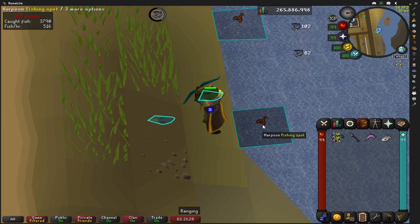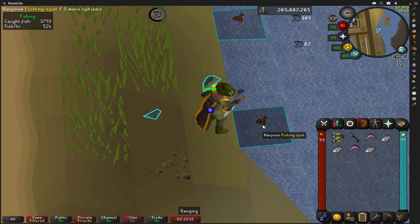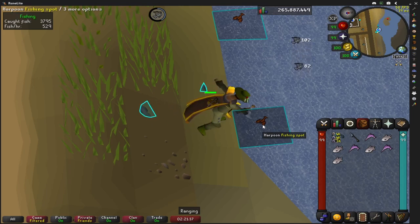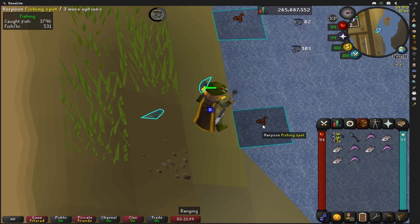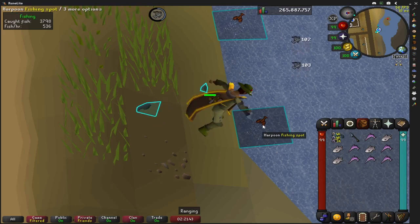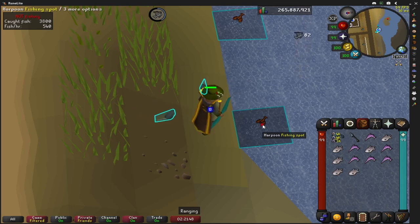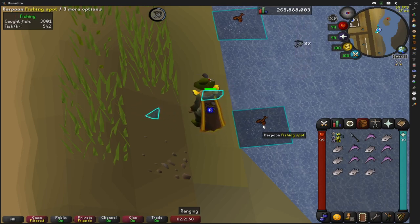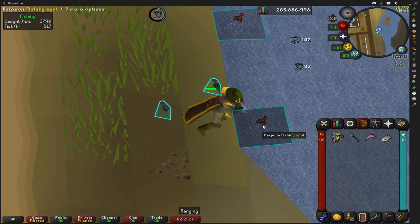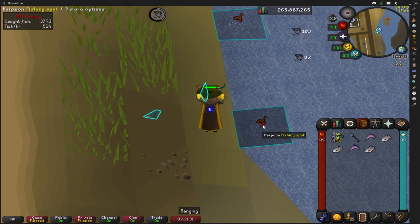Now every time a rat hits you, you're going to want to click the harpoon spot. See how my character turns? As soon as I get hit, that's when you want to click. I've seen a lot of people say you have to do an empty action such as fletch or click an empty spot, but that's not true as the rats do it for you. If you get stuck in the fishing animation and your character is not turning, drop a fish or click underneath you to cancel it, wait for your character to turn again, and then click the spot — you'll get back into cycle.